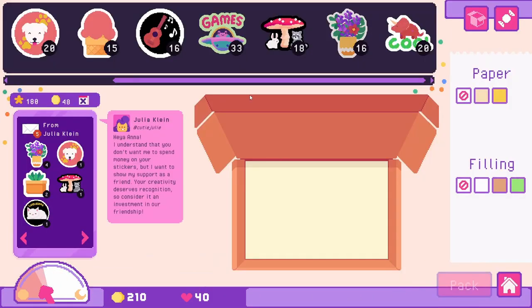Let's get to packing our orders. We have Julia Klein — this is our friend. 'Hey Anna, I understand that you don't want me to spend money on your stickers, but I want to show my support as a friend. Your creativity deserves recognition — consider it an investment in our friendship.' It's so sweet when friends help out little businesses — it's very motivating.